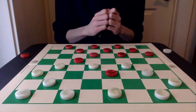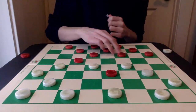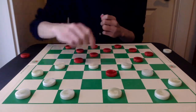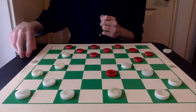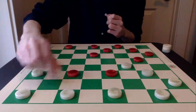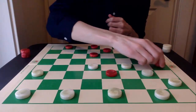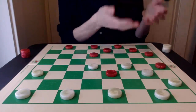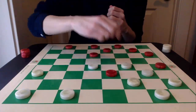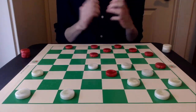Red can actually play this radical-looking 12-16 to draw, or probably just as good is 11-16, which is a bit more natural. So white is going to jump, red jumps two back, and then white makes the center exchange capture. Red is going to go 16-20 in hopes to spring a trap here. The natural-looking 31-27 move will lose, and I'll pause to see if you can see how red can execute this trap.